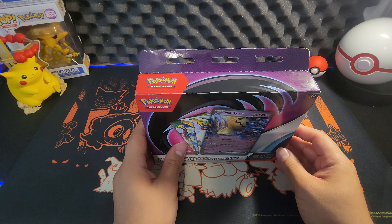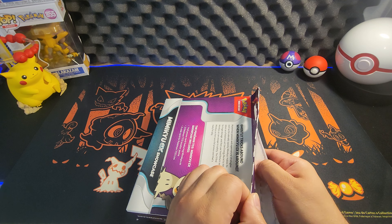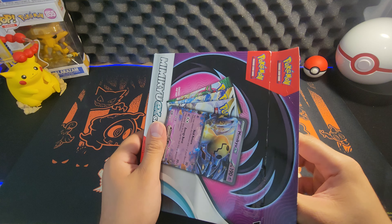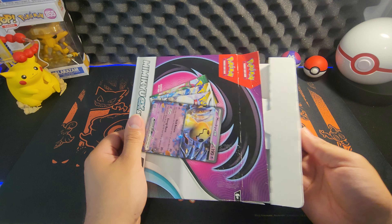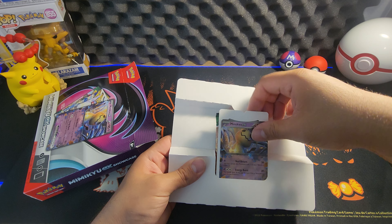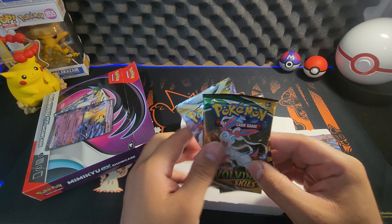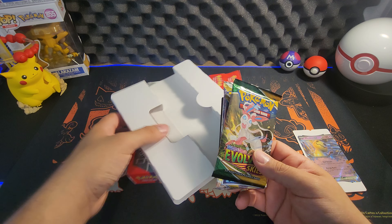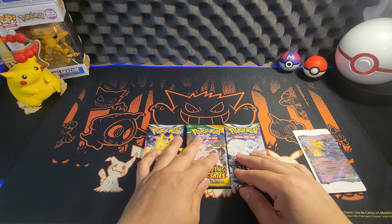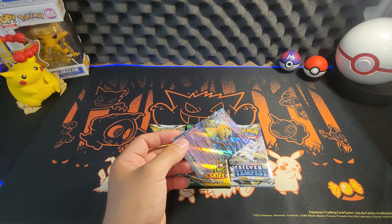So let's get right into the pack openings. Hopefully y'all are having a good day and enjoying the content. I'm trying to upload every week or every other week. So here we go — we have the Mimikyu, which is sick. And we have three packs: Silver Tempest, Silver Tempest, and Evolving Skies — and a holo card. Not bad, especially for this pack. Already worth it, already a plus. The Mimikyu card right there, looking all nice and shiny. Let's sleeve it up.